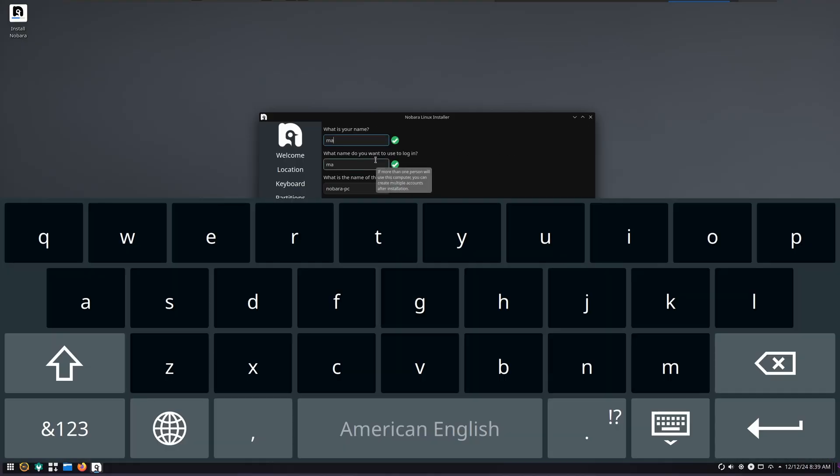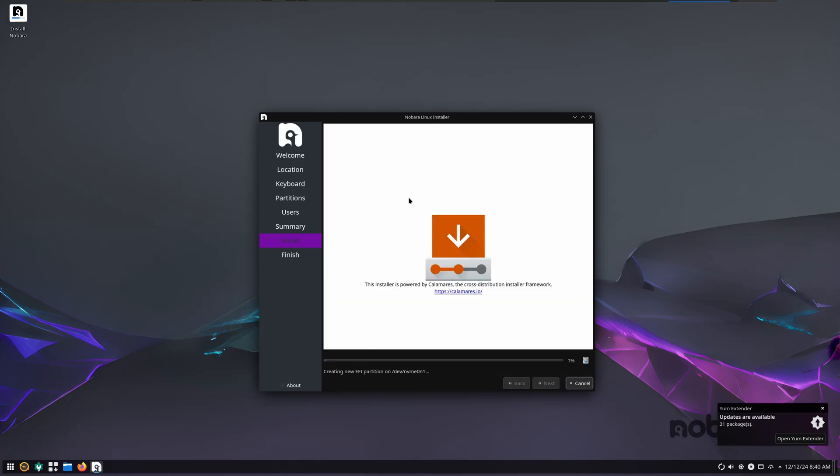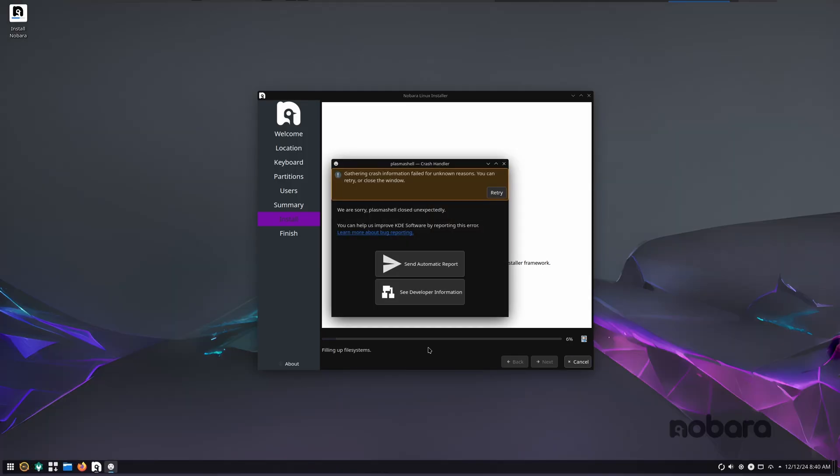We're just going to enter some stuff. By the way, this is a bug and it's really, really annoying — it makes me want to punch some kid from South Park. Hit next and install. Installation is going to take quite a bit of time. Every time KDE crashes for me on video, it's like the gods telling me what the heck are you doing. It doesn't matter if I'm in a VM or on real hardware — the minute I start recording, it crashes. We'll be right back after the installation is done.